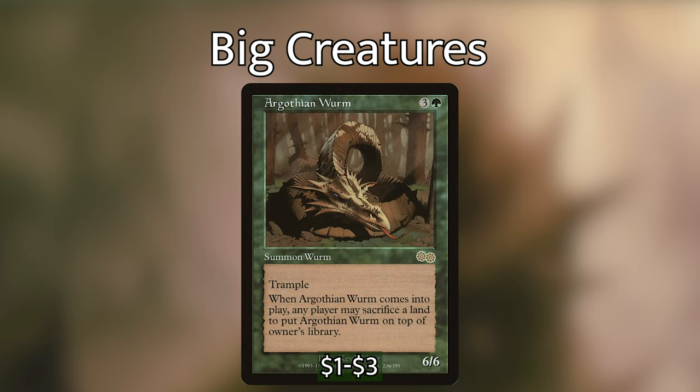Ur-Gothan Wyrm is three and a green for a 6/6 with trample. When it comes into play, any player may sacrifice a land to put Ur-Gothan Wyrm on top of its owner's library. This is very nice with our commanders because we're netting two mana — we cast for three, tap Elena to get six red back, and if opponents decide to sacrifice a land to bounce it we can just do it again as long as we have another green mana open.